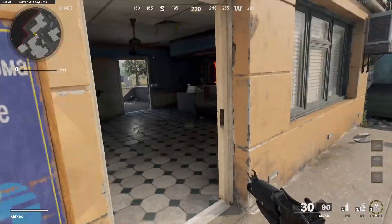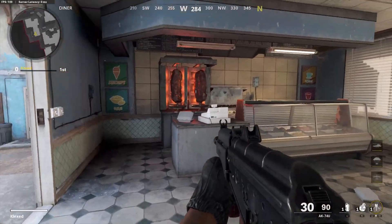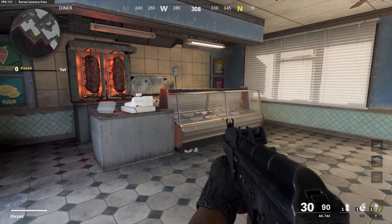Up here I'd like to call this Hop Up. And here this area has two general callouts — either Yellow, or personally I think it's a lot shorter and makes more sense to call it Deli. So either go with Yellow or Deli — your personal choice on that.